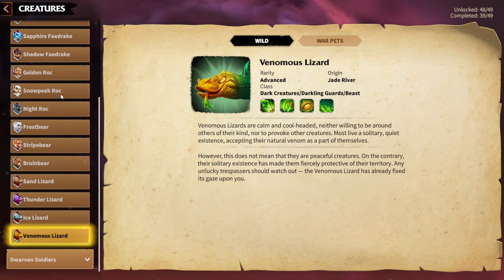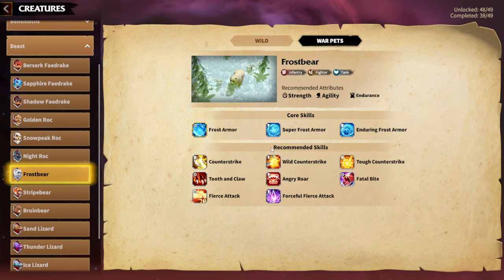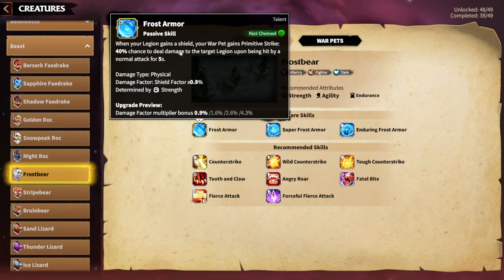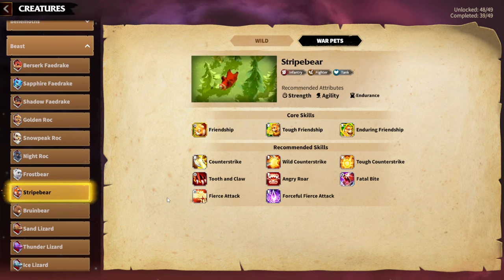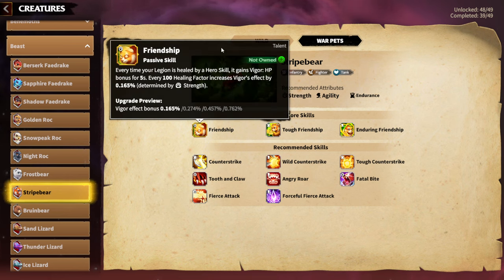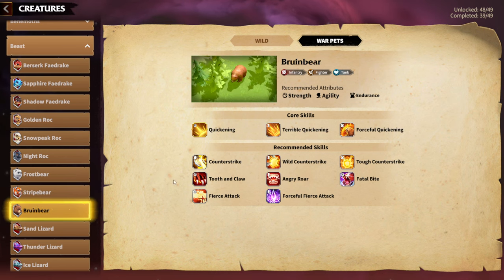Let's go through them one by one. Frost Bear's main talent activates when you have a shield — when the shield breaks, that's when it shines. So Frost Bear pairs perfectly with Madeline, since Frost Armor synergizes with Madeline's kit. For Stripe Bear, the best match is Garwood — friendship is all about giving more HP and healing, and Garwood's legion is always focused on more healing, helping you stay alive longer.